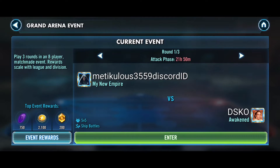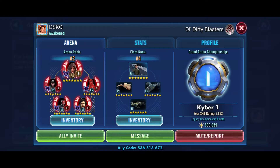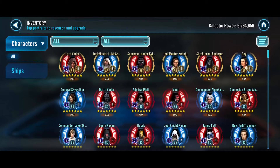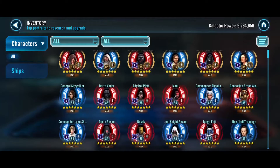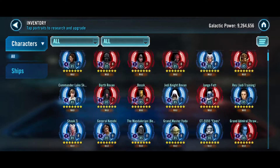Metikulous here with another Grand Arena. Today we're against DSKo, part of the old Dirty Blasters guild. If you look at his roster, he has 6 GLs, a couple Relic 9s, Relic 9 Piet. He does not have Starkiller, so we're kind of on even ground.